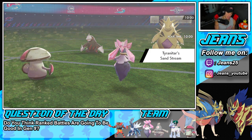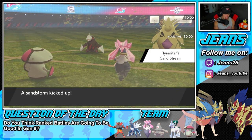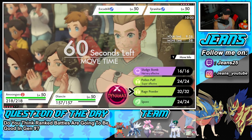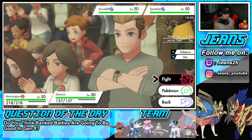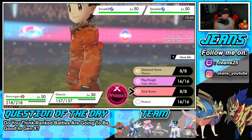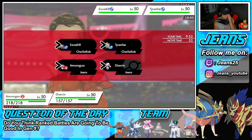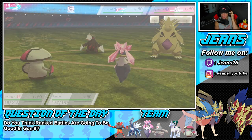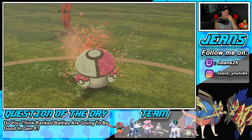I could just Rage Powder the shot, and I'm kind of leaning towards just Rage Powdering and going into a Trick Room right here. I think I can get a lot of value out of it — Rage Powder into Trick Room, I'm digging it. Take speed that way we can save a Dynamax for Calyrex. He does not Dynamax — I thought he was going to.